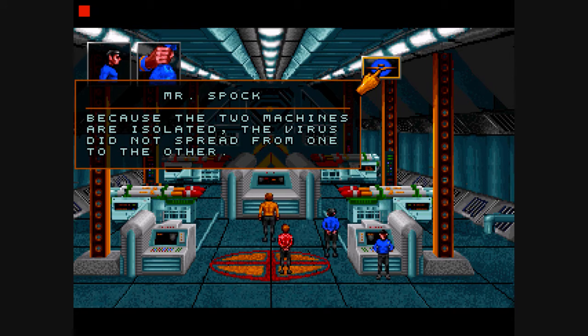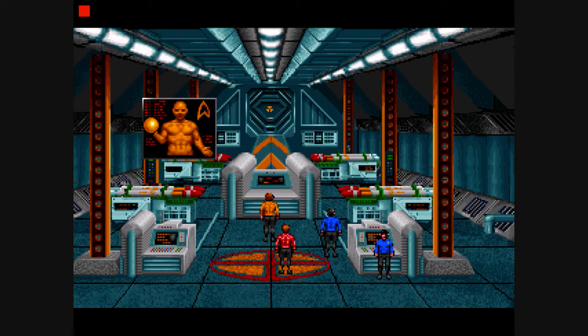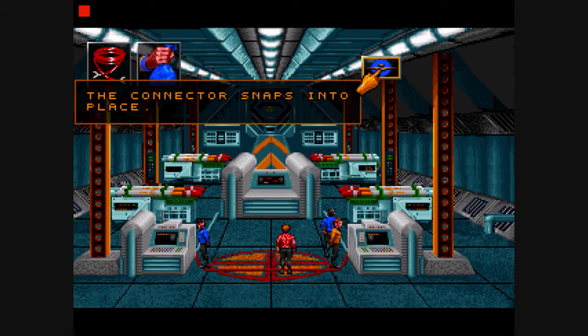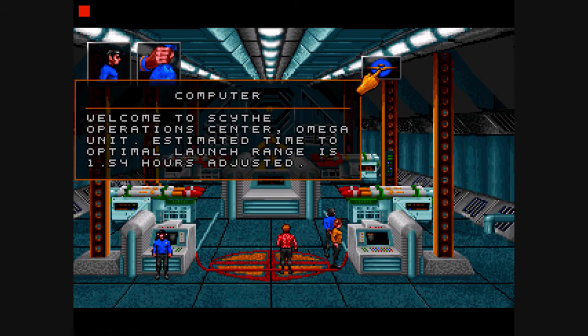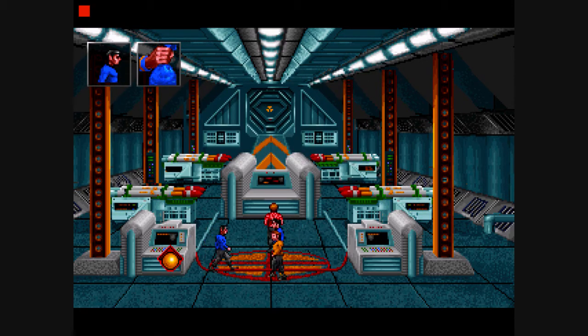Because the two machines are isolated, the virus did not spread from one to the other. If we could only bridge them — that's the hint. We've got some wires here. The connector snaps into place. Welcome to Scythe Operations Center, Omega unit. Estimated time to optimal launch range is 1.54 hours adjusted. The launched missiles will run out of fuel before they reach Proxtree — they will drift into the sun and burn up. So we finished our mission here.